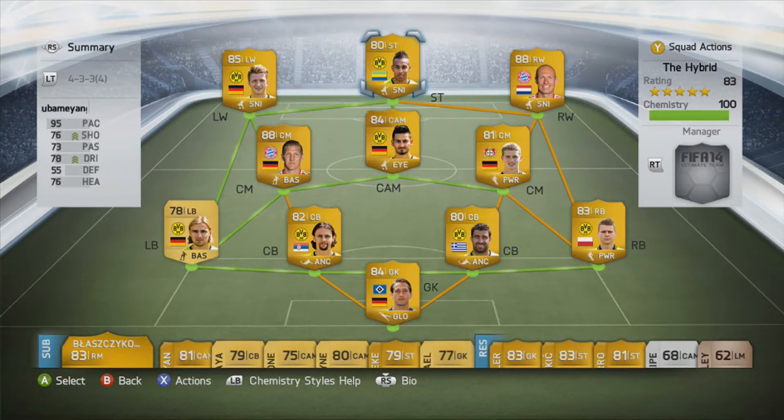ForzaZero here guys, welcome to my Aubameyang player review. As you can see, he's 80-rated and plays for Borussia Dortmund. I'm also posting an Iron Robin and Gundogan player review at the same time, so if you'd like to see those, be sure to check them out.